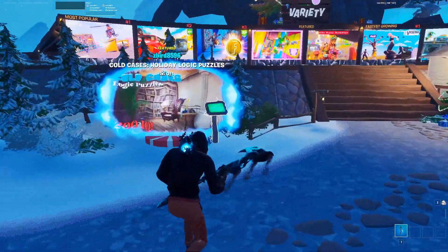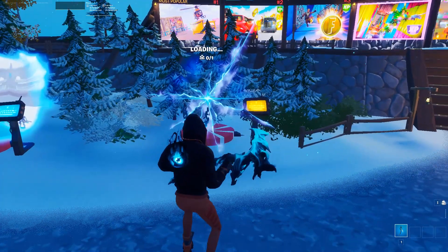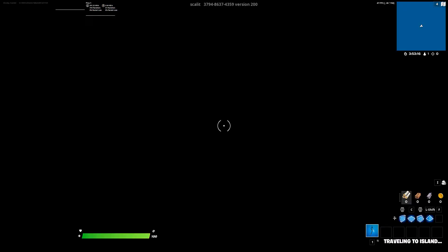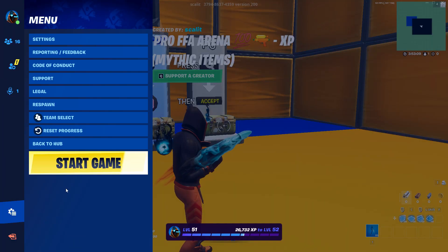Just type in this code which is 3794863743 59, then once you've done that just press accept and wait for it to load in. Once it's loaded in, you're just going to obviously want to go into the portal, and as you can see it is called Pro FFA Arena Mythic Items.